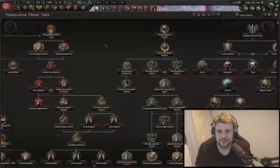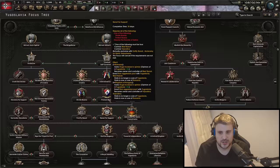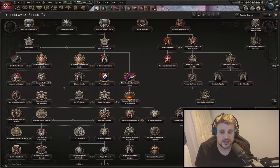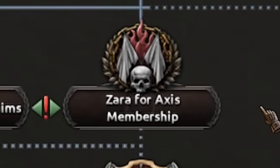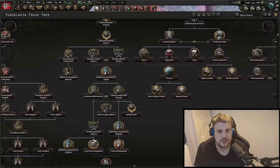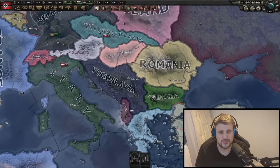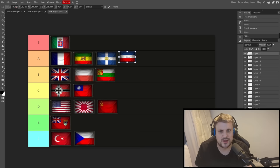Yugoslavia — Death or Dishonor. You've basically got two options: go with Tito or go Western focuses, which opens lots of different options — either siding with the Germans or making concessions to the Allies, which fits the theme of death or dishonor perfectly. The industry path is a little one-dimensional, but everything else is pretty sweet. One of the advantages of Yugoslavia is its position in the world; you've got lots of options to expand and lots of resources. A tier.